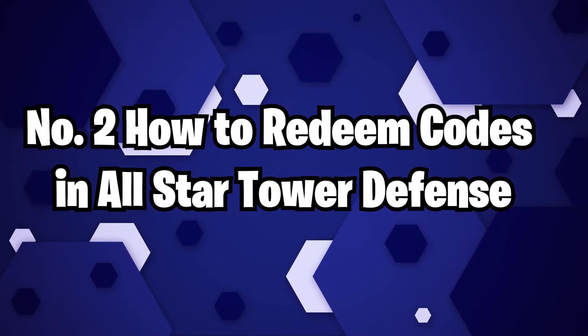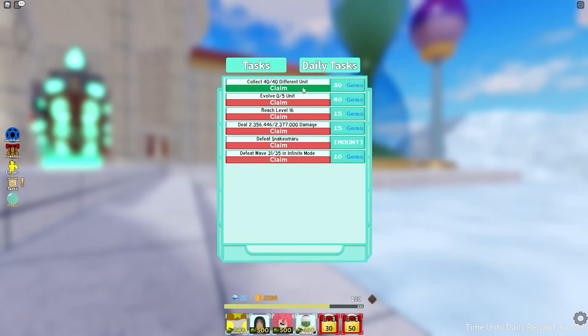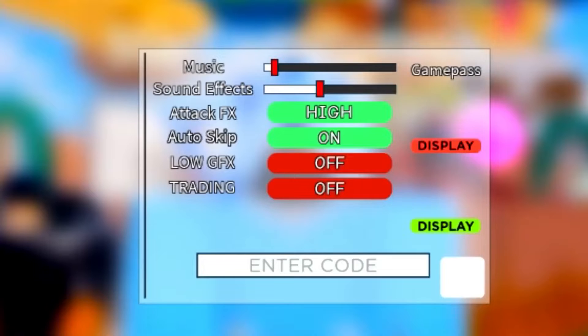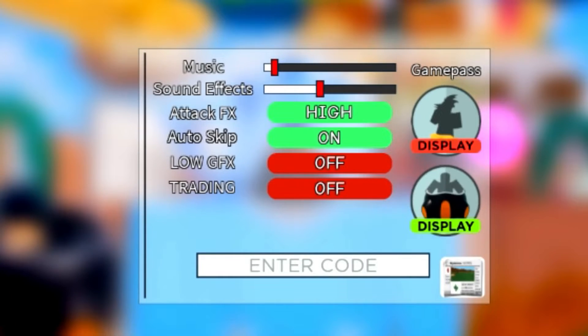Number 2: How to redeem codes in All-Star Tower Defense. If you want to redeem codes, look for the settings gear icon on the side of your screen. Open up that menu and you will find an enter code text box area at the bottom of it. Copy one of the codes from our list, paste it into the box, and then hit enter to receive your reward.